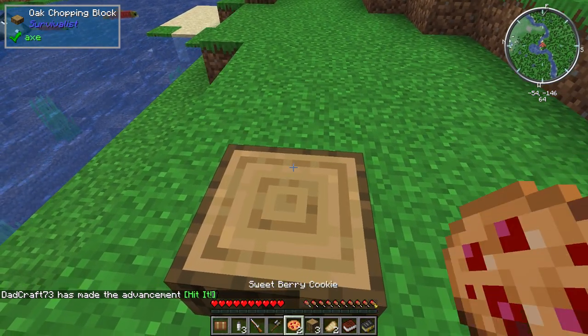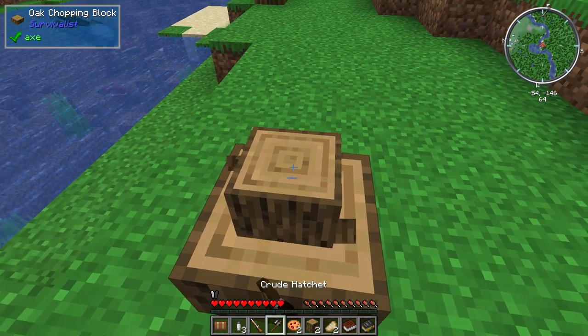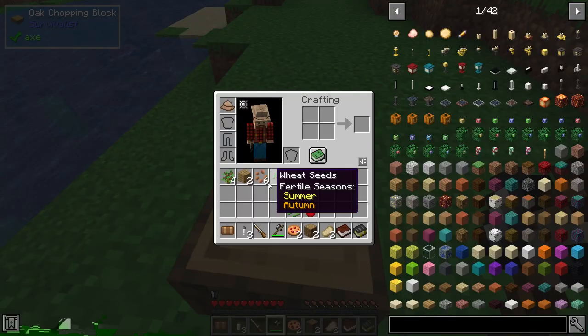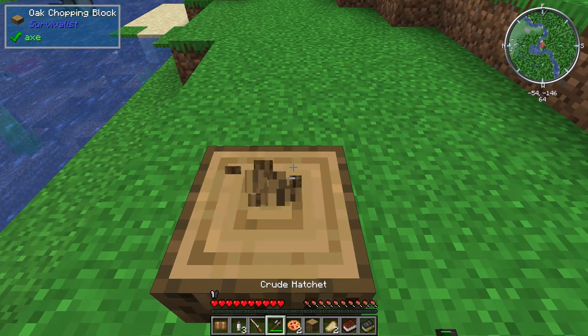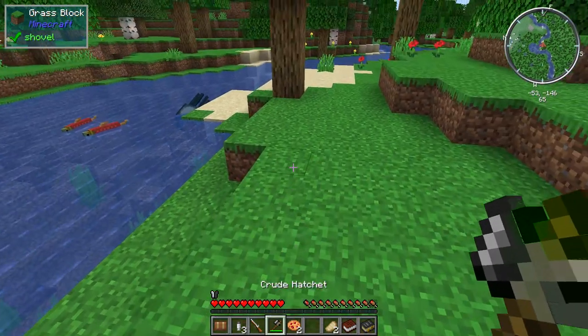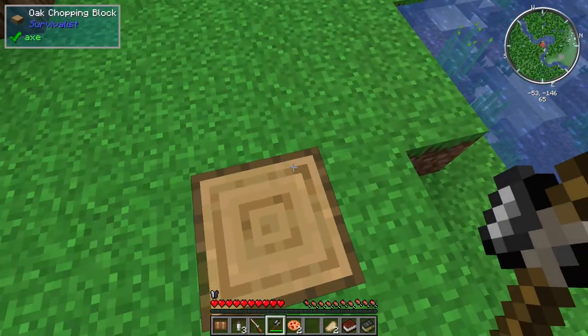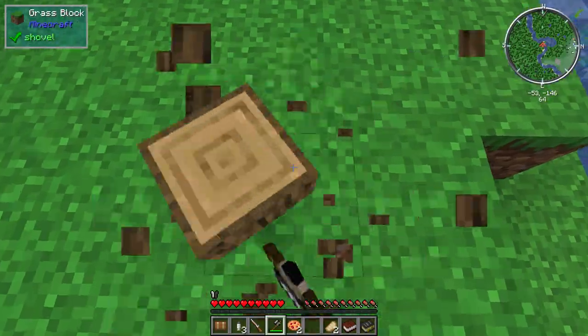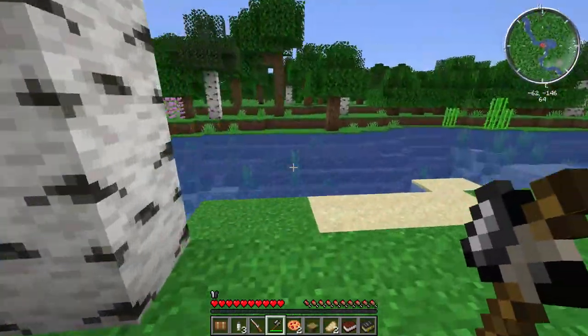'Putting the chop in Minecraft' — what a custom achievement! That's really cool. Now we can chop some planks. We put these in our off hand. That gives us some planks, but we still can't craft a crafting bench with that — we can do a pressure plate. Now we've got to find a spot for a base.